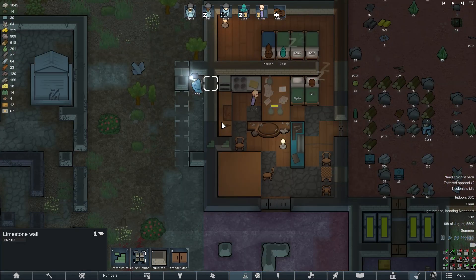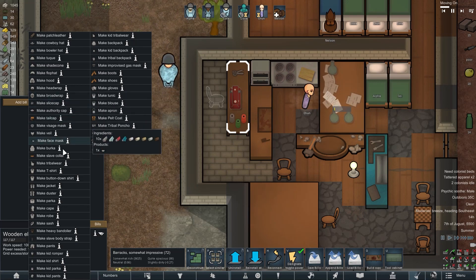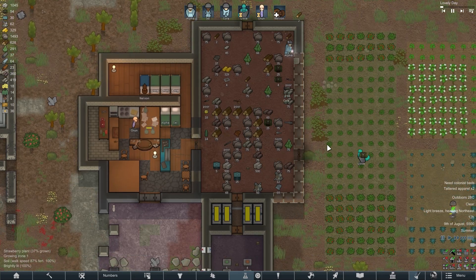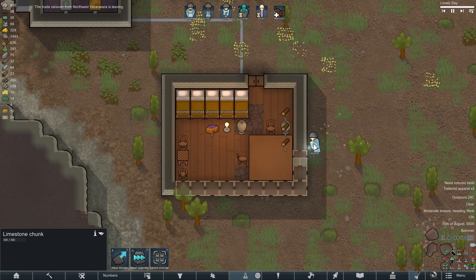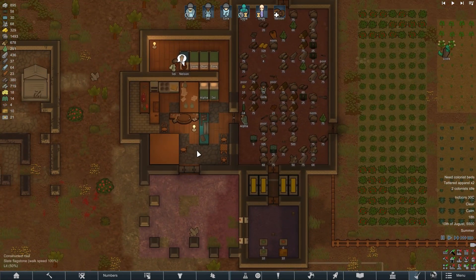I expanded our main room and added a place to put a sewing machine in order to be able to sew different clothes for our colonists. For example, all my colonists will need winter clothes very soon. I started to complete all our walls from wood to stone. I really hope that it will play at least some role. I decided to make a fence for our garden so that in the future this area could also be used as a cattle pen.